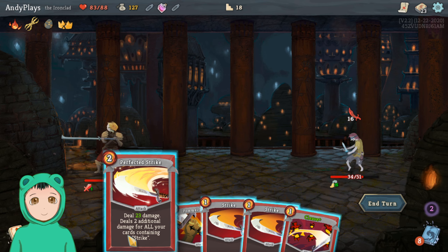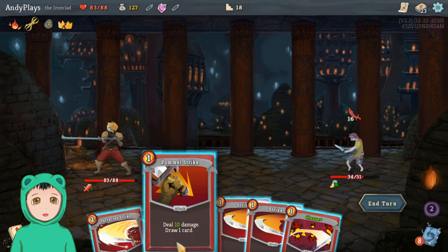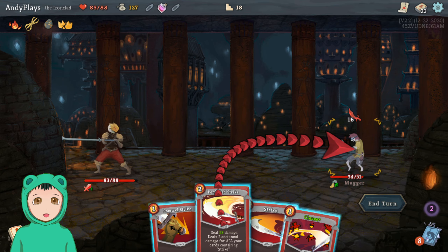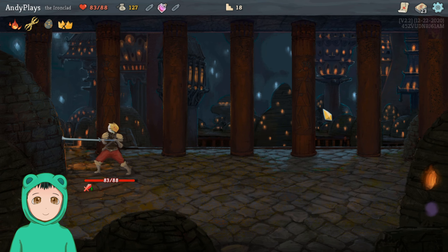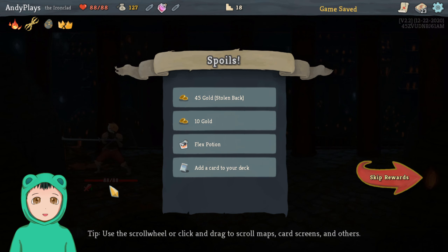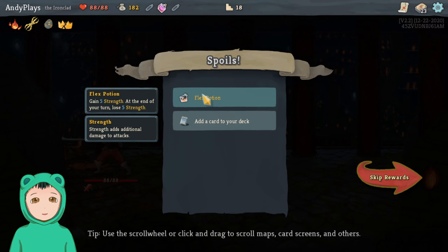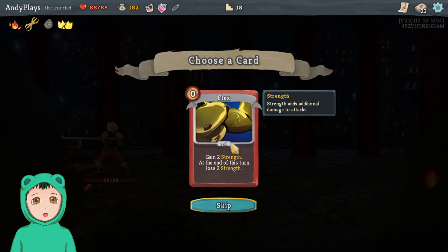Alright, so the opponent's at 34. Do Cleave — this will do 33 and the opponent's not vulnerable. Oh, we have enough, so we'll just do a Perfected Strike into a Cleave. Now we heal back all of our health — that's good.